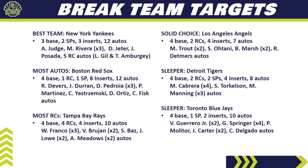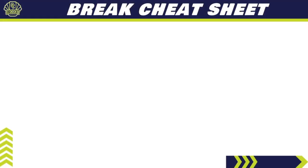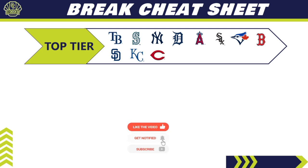Let me know who you're chasing in the comments, and hit subscribe and like if you haven't already. For how all 30 teams rank, I use a three-tier break cheat sheet. Top tier teams likely to produce in and out of breaks: Tampa Bay Rays, Seattle Mariners, New York Yankees, Detroit Tigers, Angels, White Sox, Blue Jays, Red Sox, Padres — featuring CJ Abrams and MacKenzie Gore — Kansas City Royals for Bobby Witt Jr., and the Reds with Hunter Greene and Nick Lodolo.